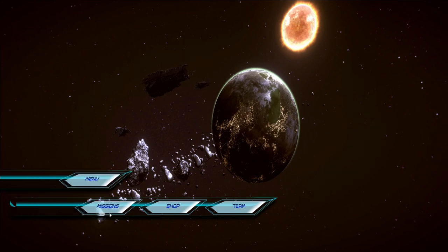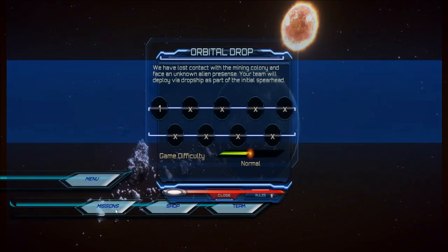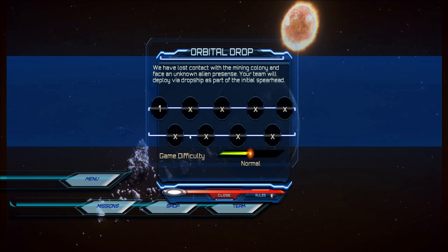We have the mission briefing: we have lost contact with the mining colony and are facing an alien presence. The team will deploy via dropship as part of the initial spearhead. We can face this on casual, easy, normal, hard, or extreme. I'll go for normal for now.